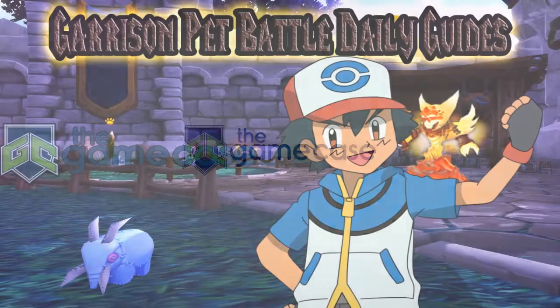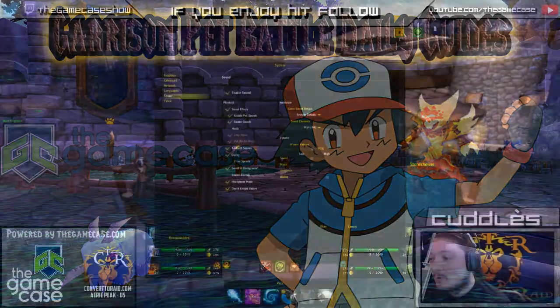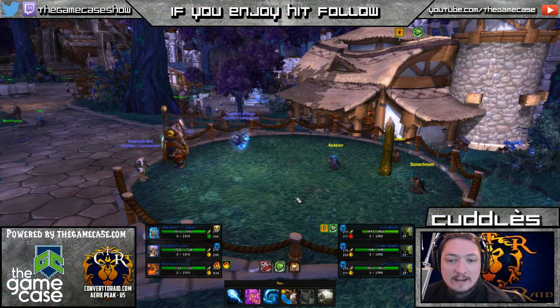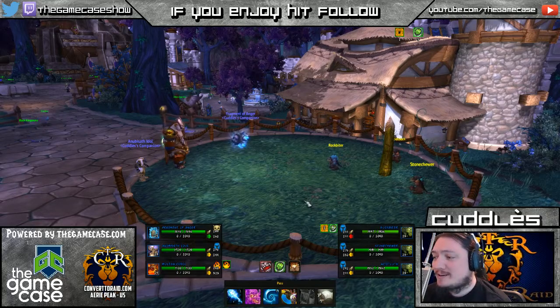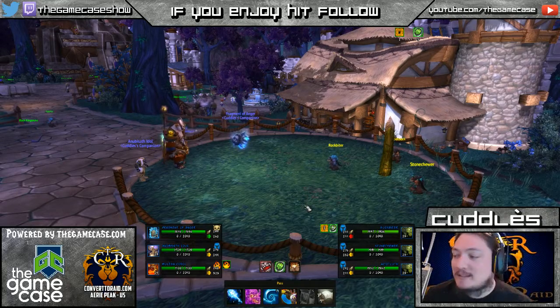Hello, hi, howdy, and welcome to the Game Case official Garrison pet battle daily guide. Today we're going to talk about what I have in my garrison, which is a three-tiered gorian combination of Rockbiter, Acid Tooth, and Stone Chewer.